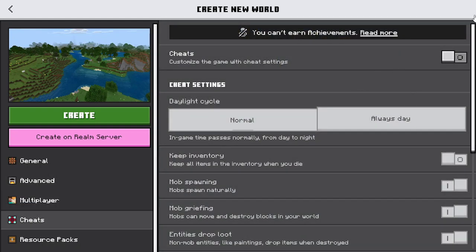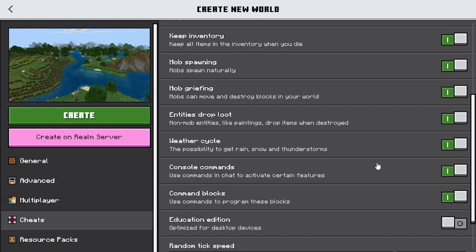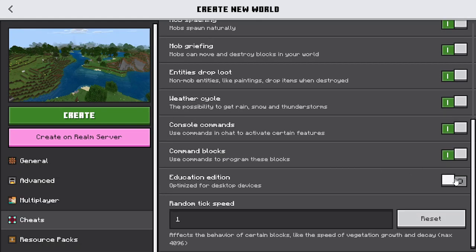Turn on the options you need, and also — this is a crucial part — turn on Education Edition.